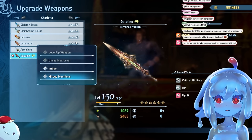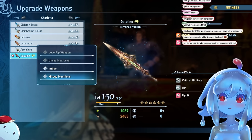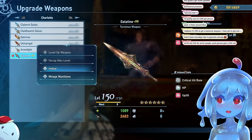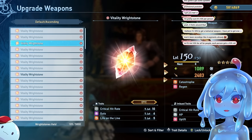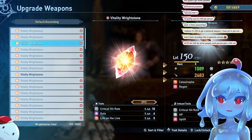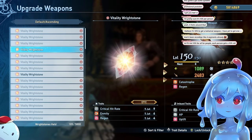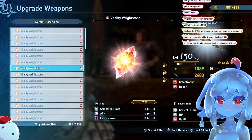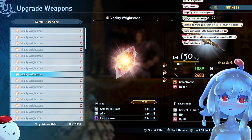The very last thing is mirage munitions and right stones. Mirage munitions are drops from endgame content that just give stats. The great thing is you can remove them from a weapon for free, so they're free stats you can reallocate. You can equip, unequip, and re-equip them on another item anytime. Right stones are extra weapon skills imbued as traits onto your weapon — you can have up to three stat traits.